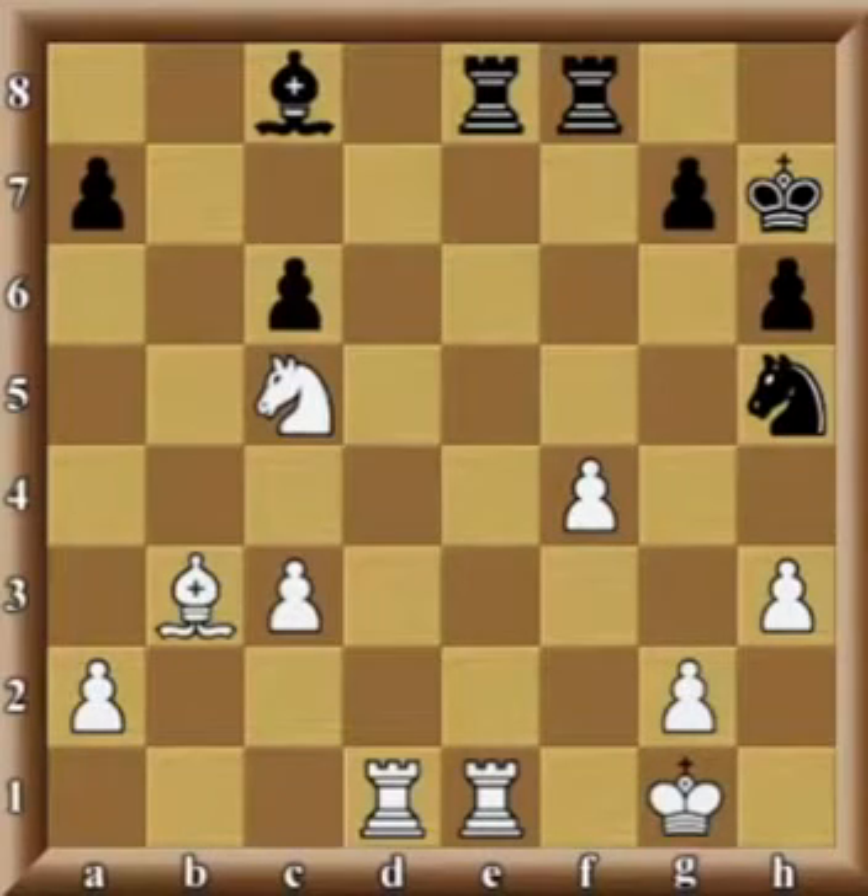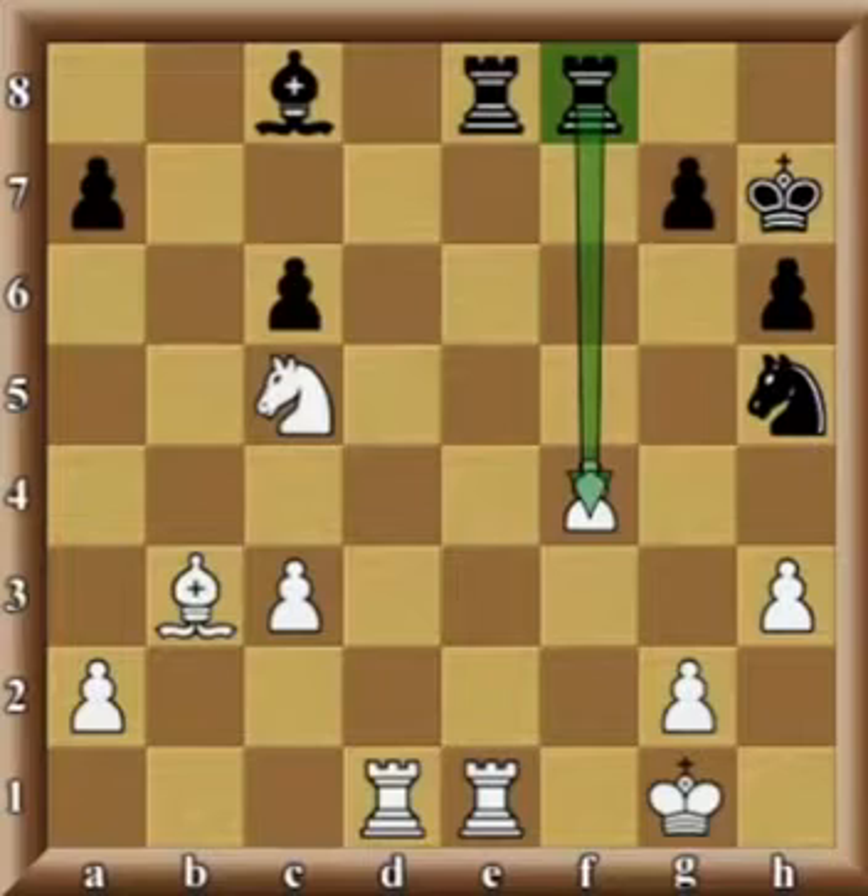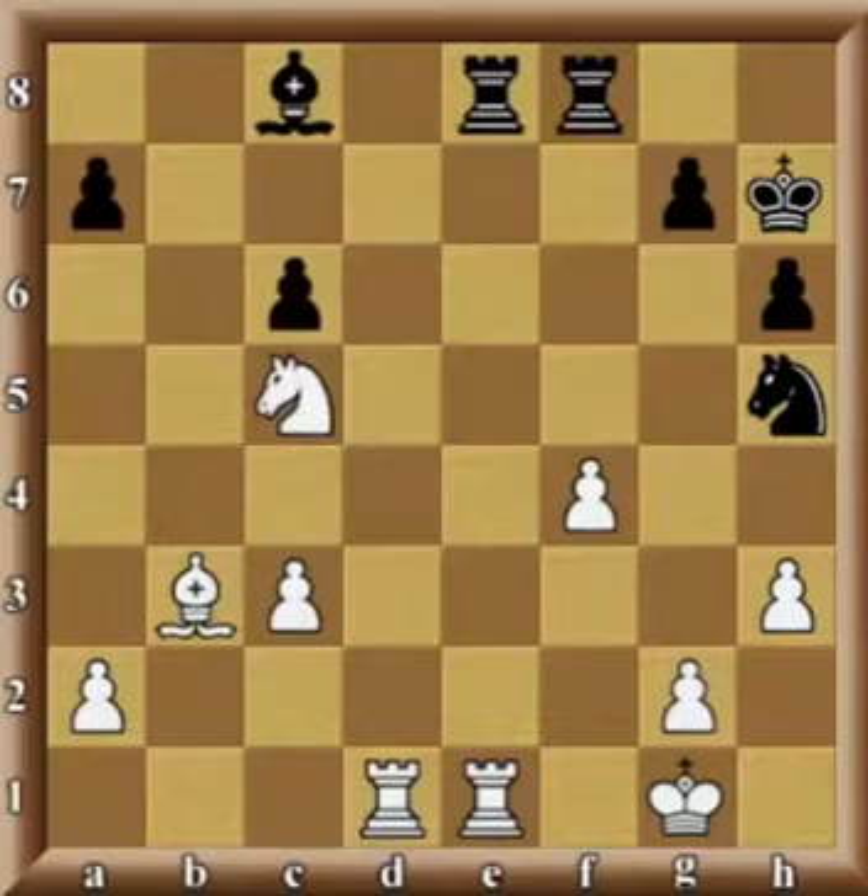Other than pawns, we can see each side having all the rooks on the board, a pair of bishops, and a pair of knights. In the meantime, the white pawn on f4 is under heavy attack both by the black rook as well as the knight from h5. The good news is it is white's turn, so white can do something about it.